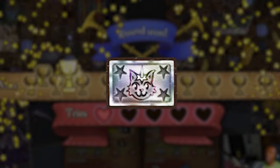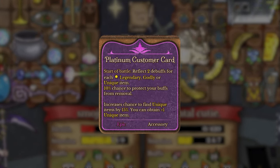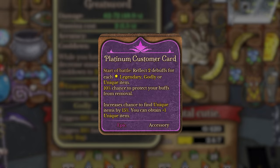As an honorable mention, the Platinum Card now has a 10% chance of protecting a buff from being removed from you, which is pretty good.